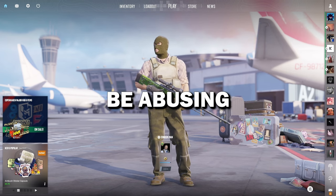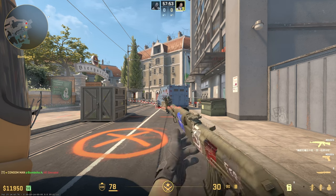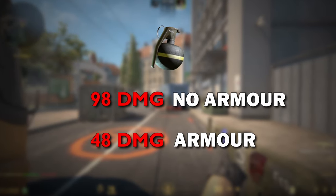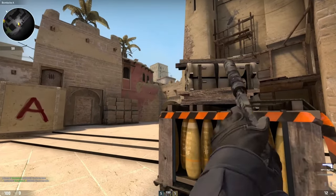The next big tip you need to be abusing is HE grenades on pistol rounds. A grenade can do a maximum of 98 damage to a player with no armor. When a player does have armor, you can do half this damage. Most people don't buy armor on pistol rounds, so when they play very aggressive on A ramp in Mirage, you're better off throwing grenades rather than molotovs.